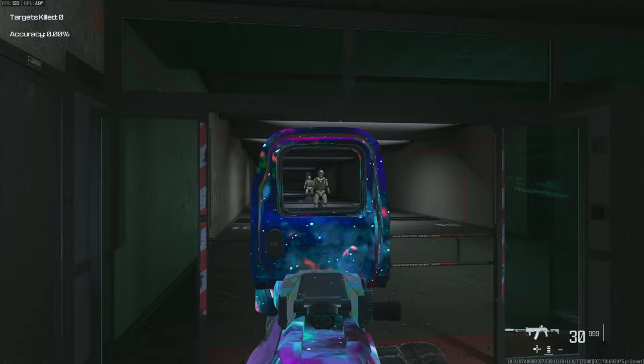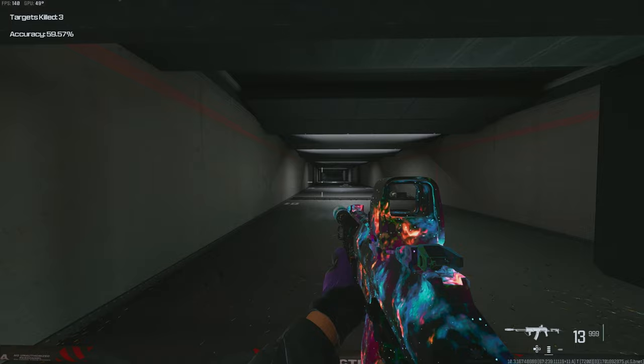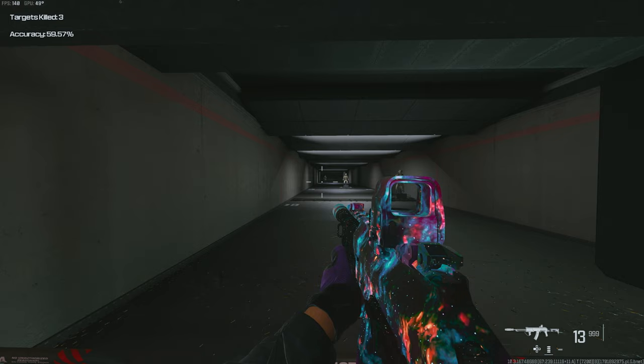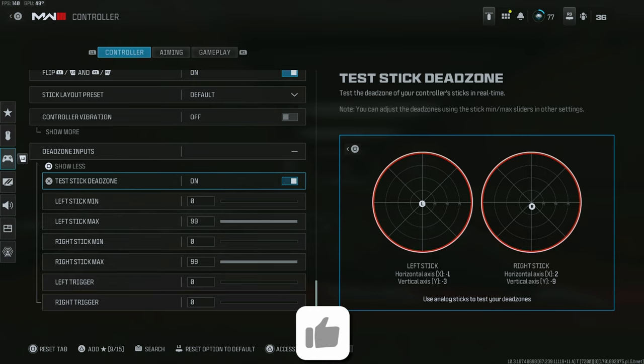When you combine everything shown in this video, your aim should look nearly perfect — strafing left and right, back and forth, hitting around 60% accuracy on multiple targets. But there's one more trick pro players use that they don't talk about. We all know about stick drift — most people hate it, but pro players don't mind it because they move their dead zone to zero for both sticks. If your controller has stick drift, it's constantly moving even when untouched. Since the right analog is always feeling pressure, you'll have the aim assist advantage already active in many gunfights.